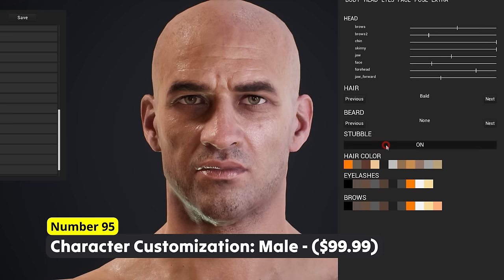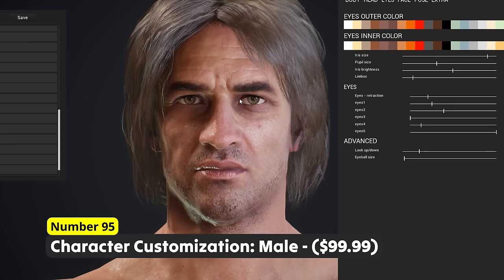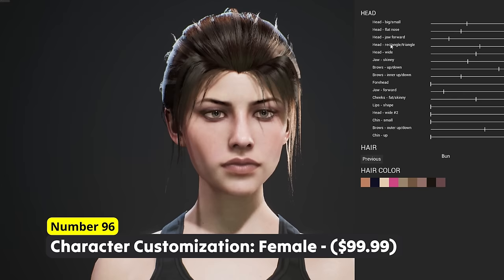Let your players be themselves with Number 95: Character Customization Male, and Number 96: Character Customization Female. Your players can create the exact human they want to be in your game, with plenty of different options to tweak their character. Both systems work hand in hand and can be used together.